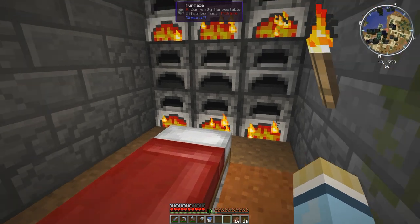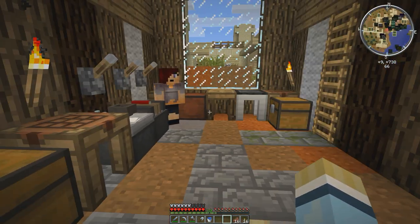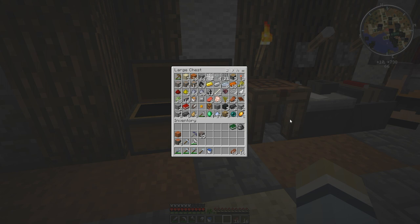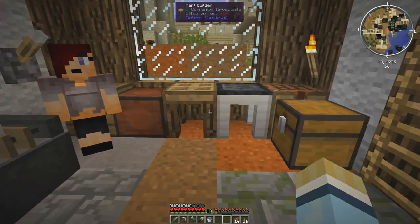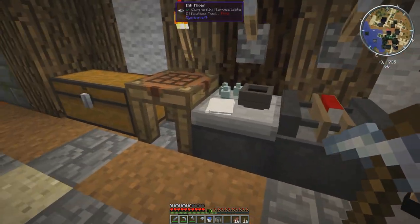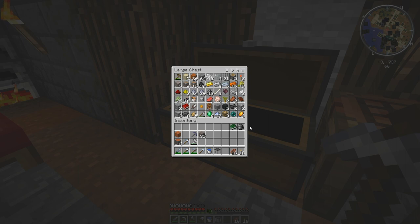Hey there, welcome back to episode 3 of my Minecraft series. Today I'm going to do something a little different — we're going heavy mining. We're going to take a few things with us: the forge, and my osmium ingots. That's my overworld linking book, so I don't need that.